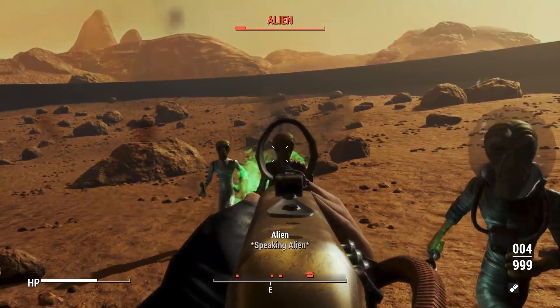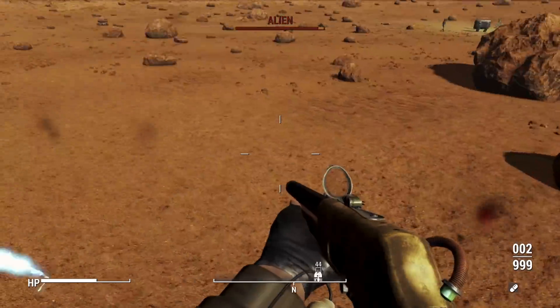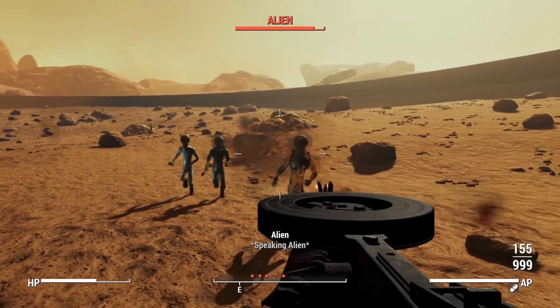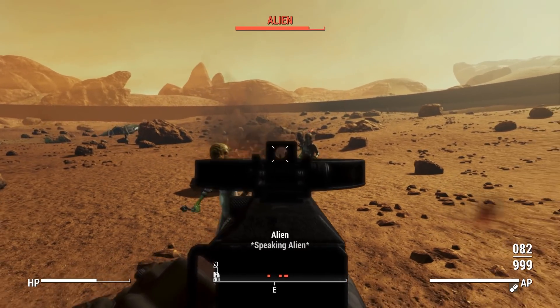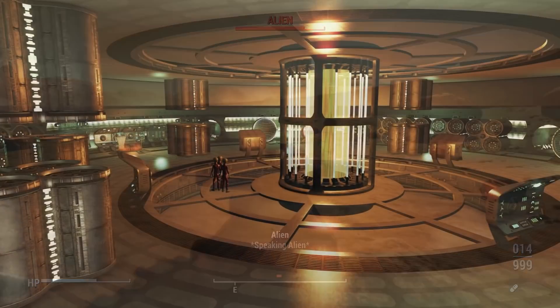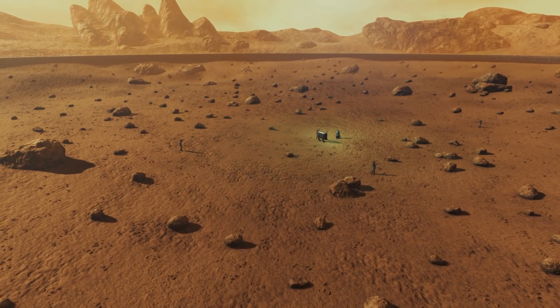It adds so much cool new stuff. To start with, this is going to add in two new workshop settlements. Just like Project Mojave where you had new areas you can build in, you get new areas to build in here as well, and the areas are way more interesting than Project Mojave. You get to build one on a Zetan Mothership and another one on a biodome on Mars.